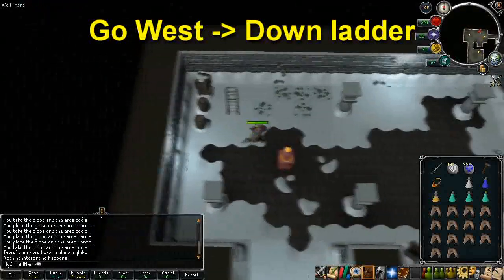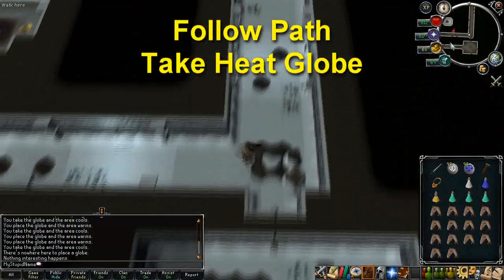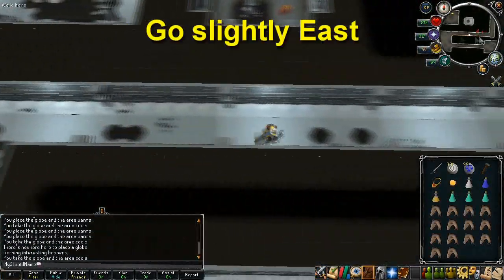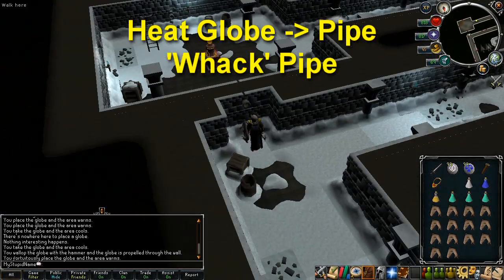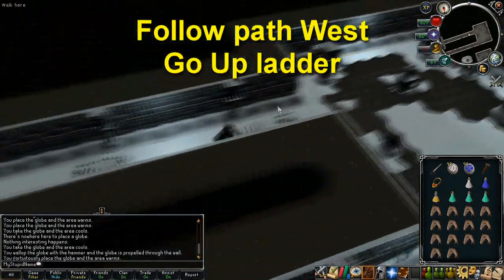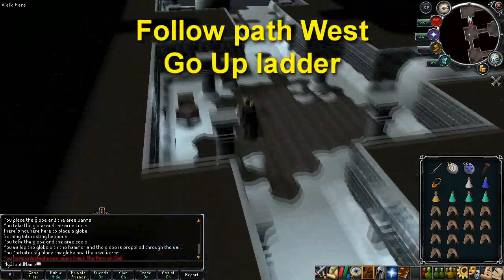Go west and go down the trapdoor, then head east. Follow the path until you come to a radiant pedestal, take the heat globe from it, then head back east where you came from until you come to a pipe on the southern wall, which is directly north of the pedestal in the blocked-off room. Use the heat globe on the pipe, then whack the heat globe through the pipe using your hammer. Run back around the path to the west, then proceed up the ladder in the room.